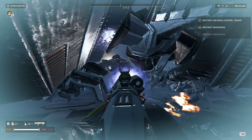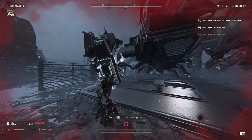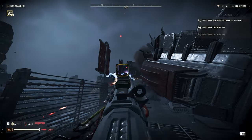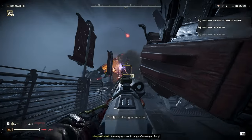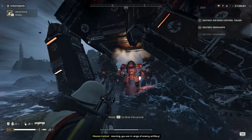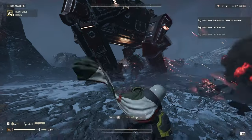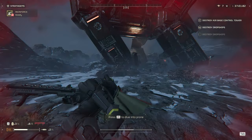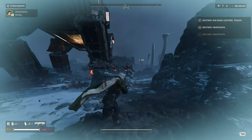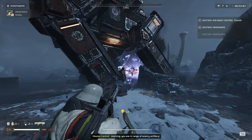Next up we have the bane of my existence — the Factory Strider. These clips took over two days to record because of the new changes to the enemy's behavior, but I thought it was really important to show you the weak points and what this gun can do to them. After testing many ways to attack it, the easiest approach for me is to stay behind it and kill all the devastators that come out. Eventually the trap door at the bottom will open and you'll be able to fire inside.